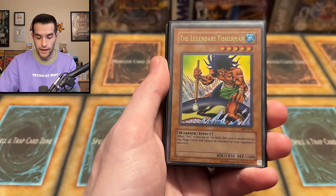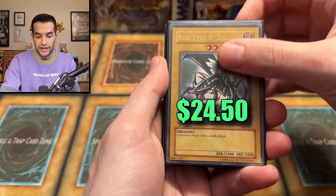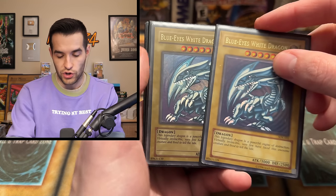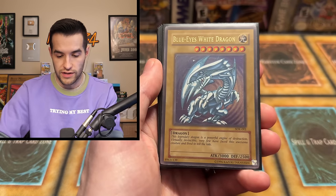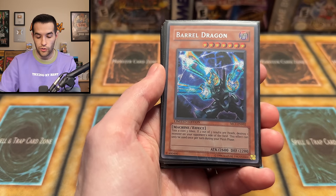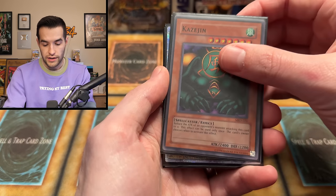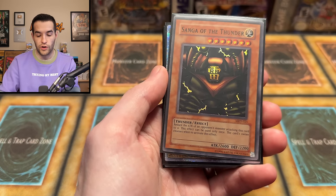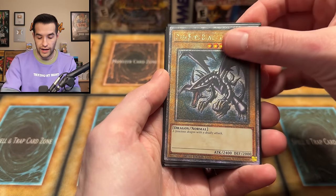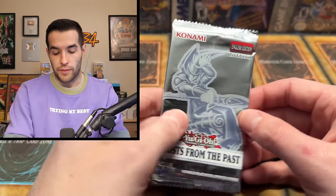Vampire Lord from Rise of Destiny, End of Anubis from The Lost Millennium, Legendary Fisherman — old school with the ball on the spear. Pharaoh's Servant unlimited first edition, Red-Eyes B. Dragon, Blue-Eyes White Dragon classic card — it's got the classic darkness to it and spots all over it, that happened a lot with those old cards. There's a playset — three Blue-Eyes White Dragons. Dark Eradicator Warlock, pretty awesome. Barrel Dragon — that's a sweet Master Collection set. Then 25th anniversary Blue-Eyes, Red-Eyes alternate art secret, two Cyber Dragons.